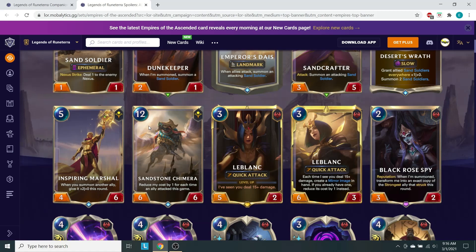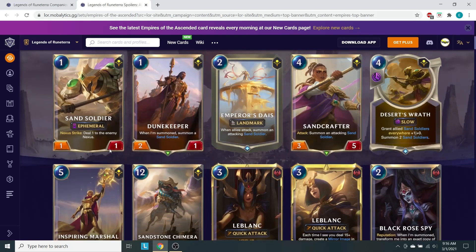Alright, Inspiring Marshal — a 5-drop 4/6, so quite a bit of health. When you summon another ally, give it plus 2/plus 0 this round. So another engine for these Sand Soldiers — we're granting them even more attack. The health is what's going to be an issue though. This has the same problem that Reputation is going to have. From what it looks like, there are just too many control cards for these units to deal a lot of damage.